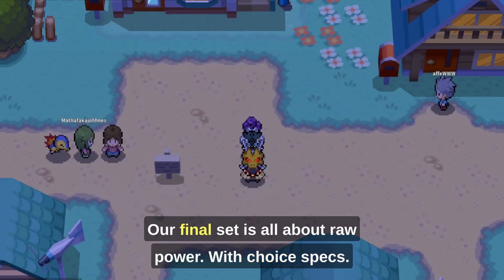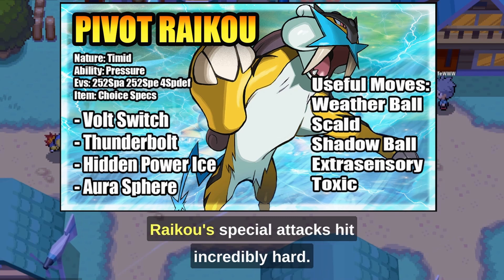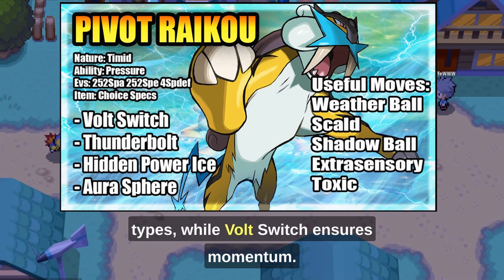Our final set is all about raw power. With Choice Specs, Raikou's special attacks hit incredibly hard. Aura Sphere provides coverage against Rock and Steel types, while Volt Switch ensures momentum.